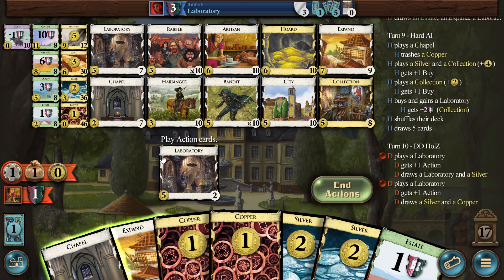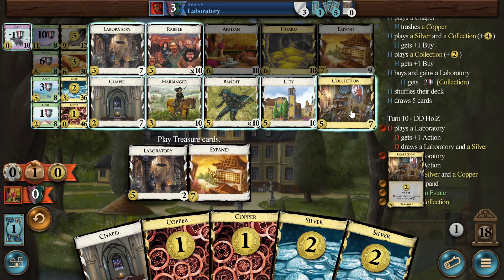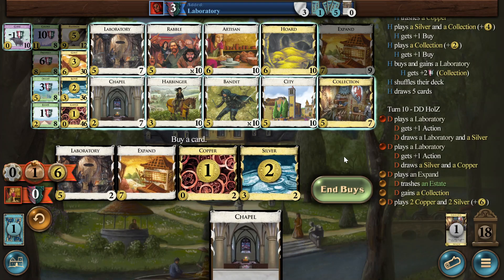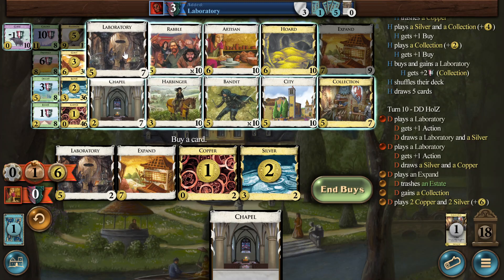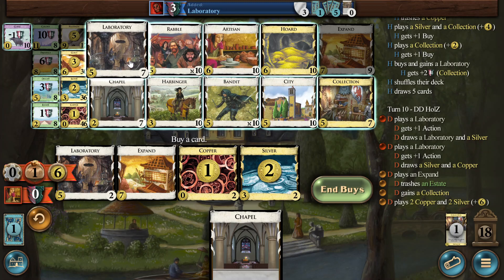Now we can gain the Collection like this. We still don't draw, so I think one more. The Chapel, another five, and then we get a CD and Artisan stuff, I think.